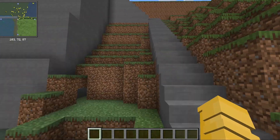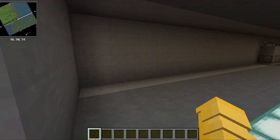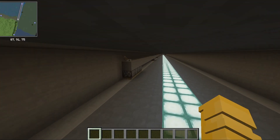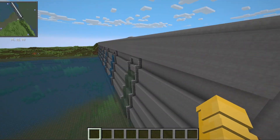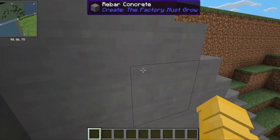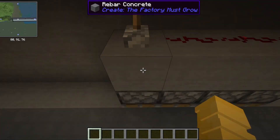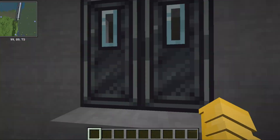First, we have these stairs leading you to the upper gear room. Here you can see the dam floodgates are currently all open, but with the flick of this small lever, that all changes and now the floodgates are all closed. The system behind this isn't really that complex — just redstone connecting to all these pistons that can push blocks up and down to block or unblock the path of the water.